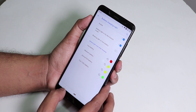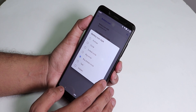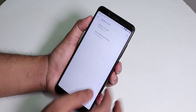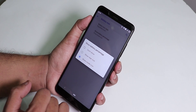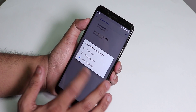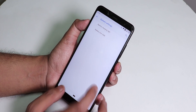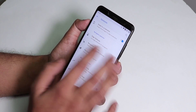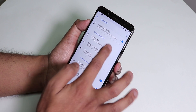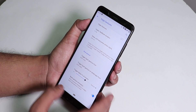Under battery settings, there's a battery charging light option and a battery light in Do Not Disturb mode. Battery icon styles include dotted circle, big circle, big dotted circle, text, and hidden options. You can set the battery percentage to display inside the icon. Under gestures, three-finger swipe takes a screenshot, and edge gesture functionality works super fine.